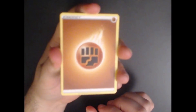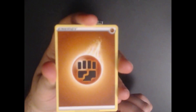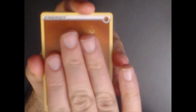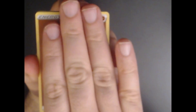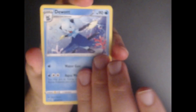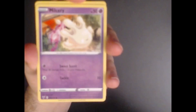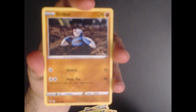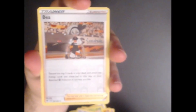All right, first pack — we have a Fighting Energy, Miltank, Dewott, Ferrothorn, Milcery, Wooper, Inkay, Whismur, Drillbur, and a reverse holo.